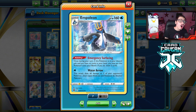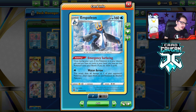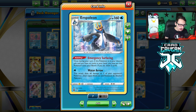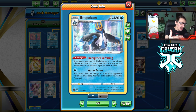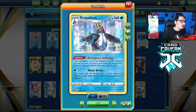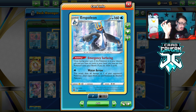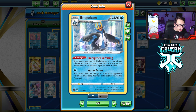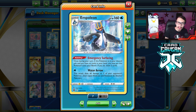Empoleon has a really awesome ability. The problem is, it's just kind of a mediocre attacker. Its ability, Emergency Surfacing, states: once per turn, if this Pokemon is in your discard pile and you have no cards in your hand, you can put it on your bench and draw three cards, which is actually really, really cool. You're able to utilize this card kind of like the Mustard cards, which is really awesome. And it puts a free Pokemon in play and you draw three cards.